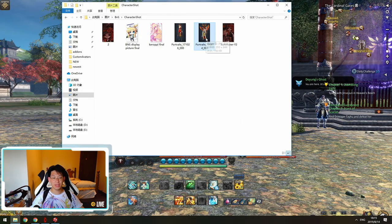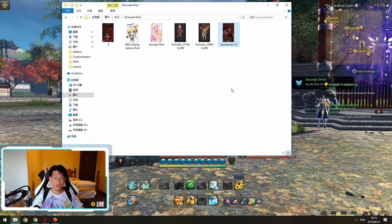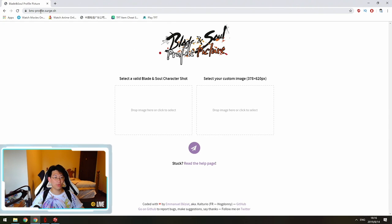We're going to change that into a fancy picture — make it look really nice. We're going to use this website called bns-profile.search.sh — the link will be in the description. It's going to ask you to select a valid Blade and Soul character shot.